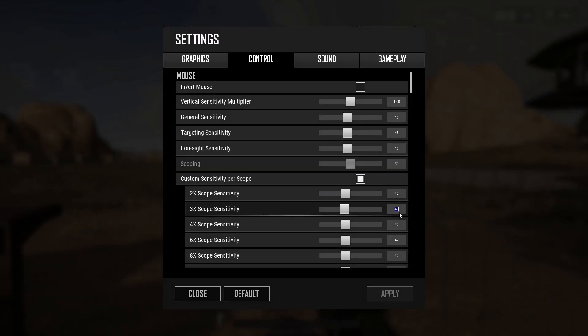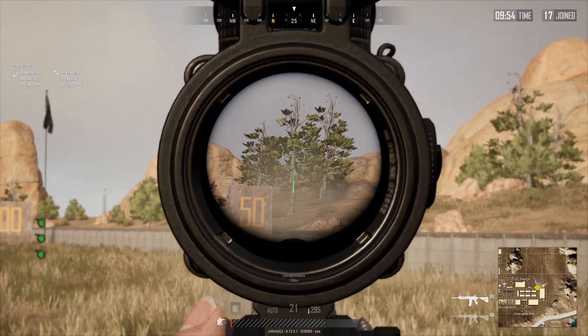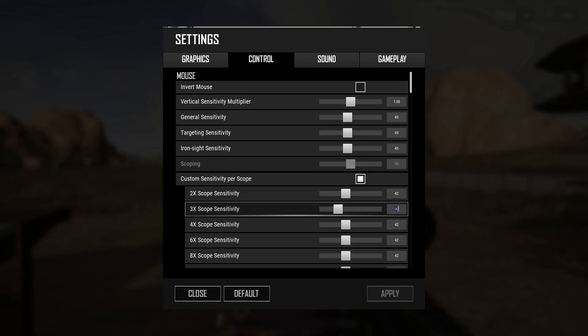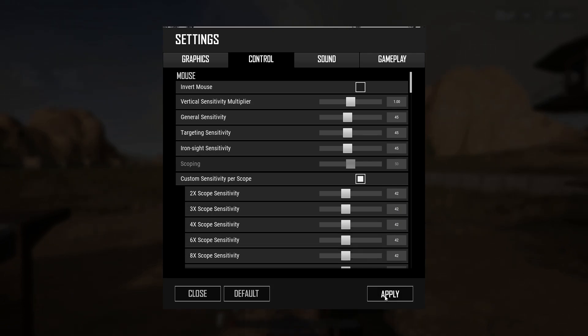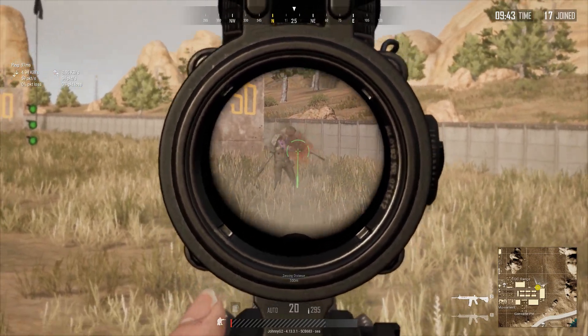After watching this video, go to the training camp and fire a full magazine of M4 for 5 minutes. If the recoil is too high, increase the sensitivity to your comfort level. After 10 minutes, try to spray down a target from 20 meters distance. If you hit 30 out of 40 bullets, your sensitivity is good for you.